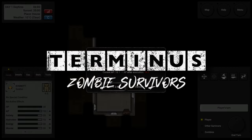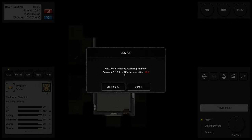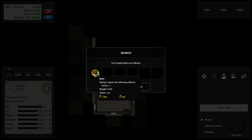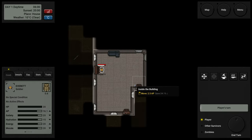Terminus Zombie Survivor is, as the title suggests, a zombie survival simulator that takes its subject matter seriously. One or two wrong moves can be deadly. You will need to search for food, water, equipment, knowledge, fuel and more as you try to reach a place called Terminus. But is it truly safe? Is there no other hope? Give me a few minutes and let's find out together.